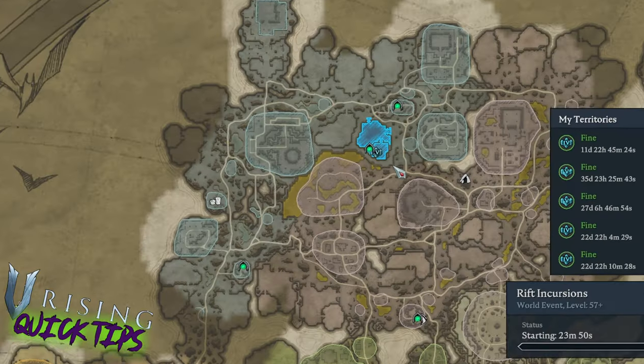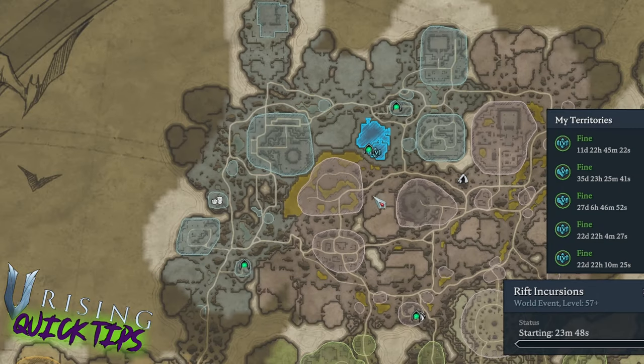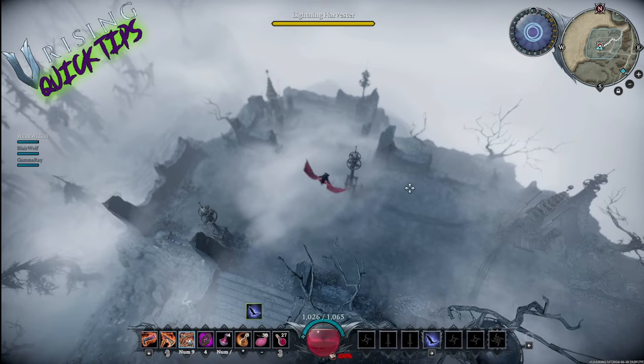Witch is showing us the northern Gloomrot territory on the map. There are two places to charge your depleted batteries: one is Thunder Strike Peak and the other is Storm Drain Hills.